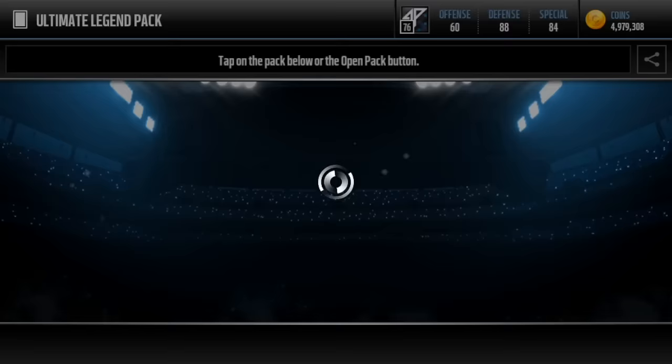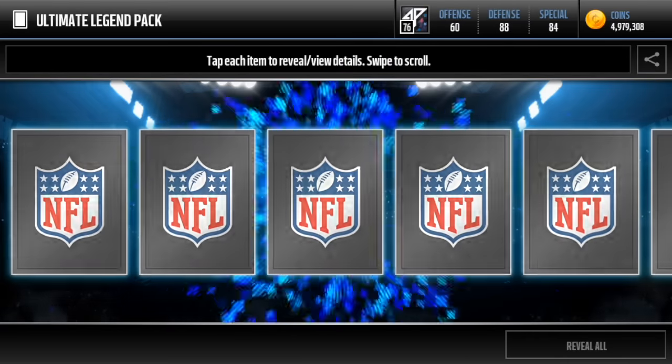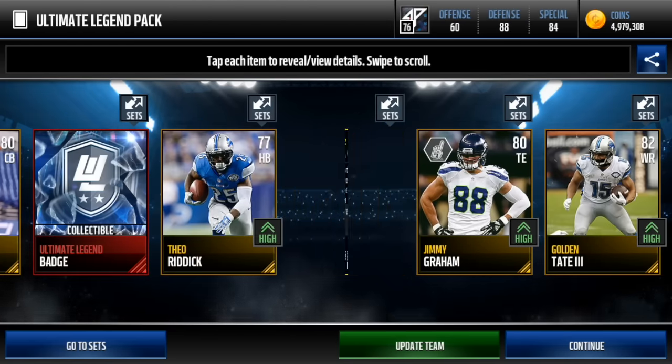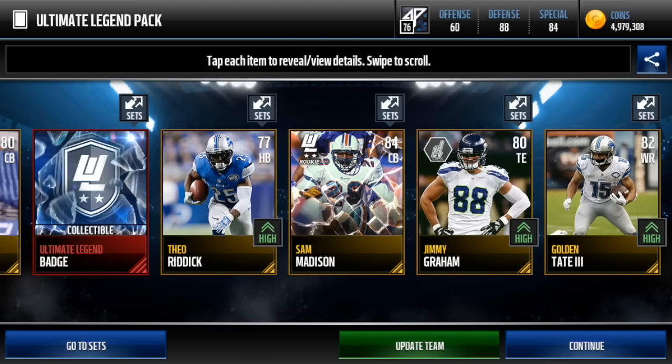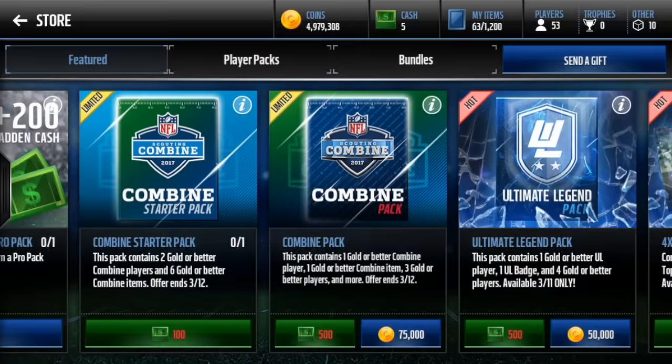We're going to open it here and then the rest of the packs I will cover up my hand and do that. So let's get right into it. Let's see if we can get anything good. We get the new Jimmy Graham and we get a Sam Madison rookie edition. I'll be back when all the packs are opened.